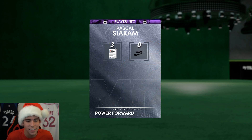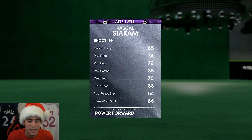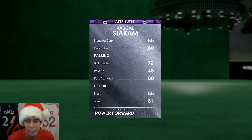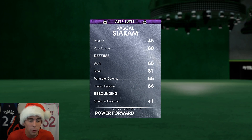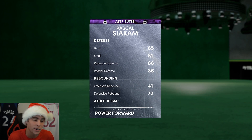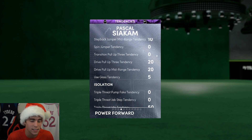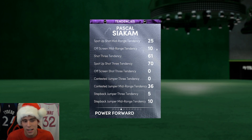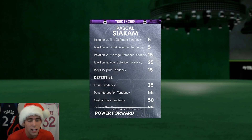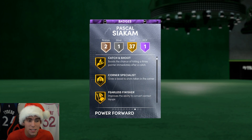Look at this spicy piece — 6'9", 230 pounds, has always been one of my favorite players. 80 driving dunk, 79 ball handle — I'd like to see that a little bit higher. 85 block, 81 steal, 86 perimeter defense, 86 interior defense. That's what I like most about Spicy P: he can defend the interior and the perimeter. 85 speed, 86 lateral quickness, and 85 driving dunk tendency.